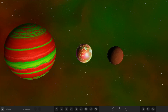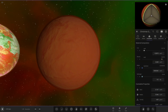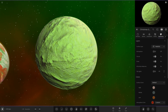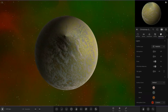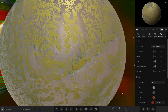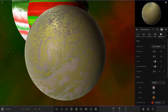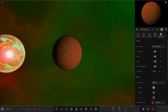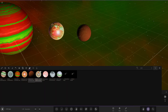Next up we've got Era XD, who has also made a gas dwarf — a lot of people going back to the gas dwarf trend. Here is their Christmas Gas: a red atmosphere with a green cloud layer underneath, and then a very cold, frozen surface below. Pretty cool combination of red and green.